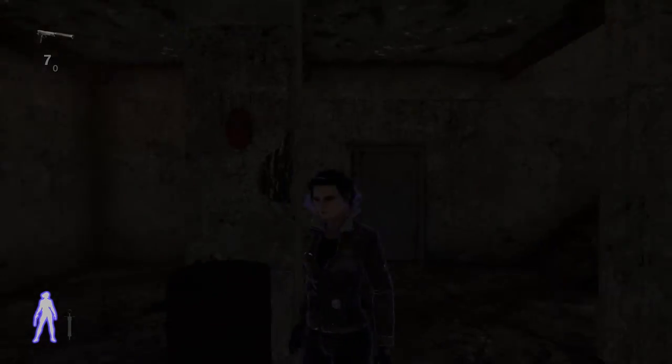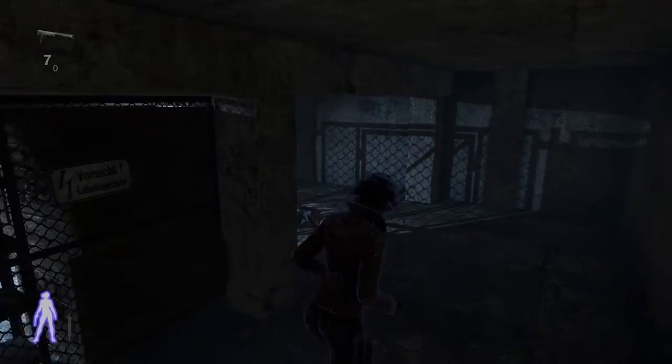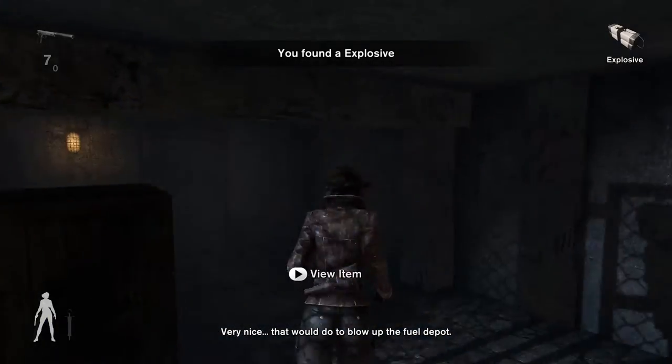Let's find our way out. There is the place — we need to go inside here and the explosives are here. That will do to blow up the fuel depot.